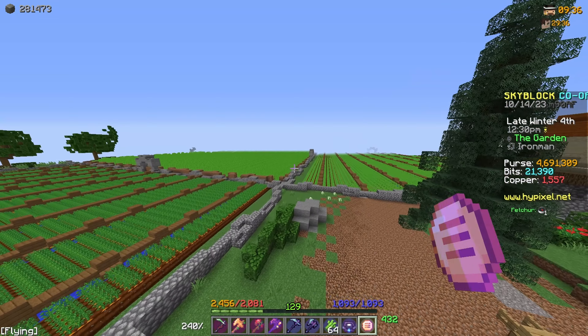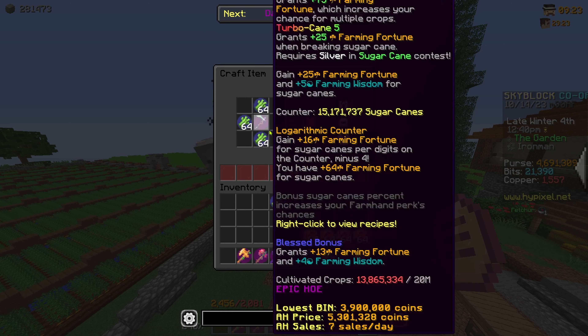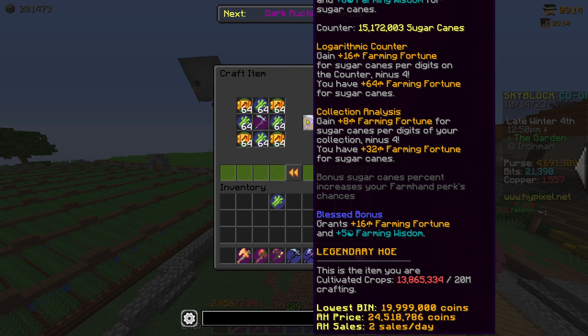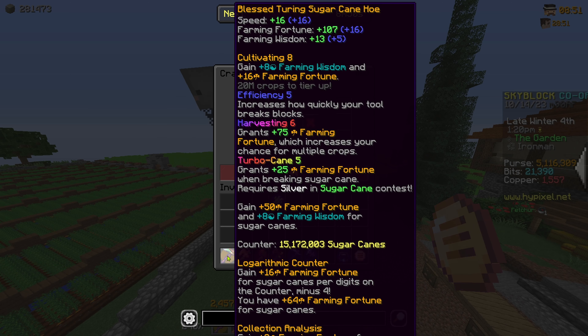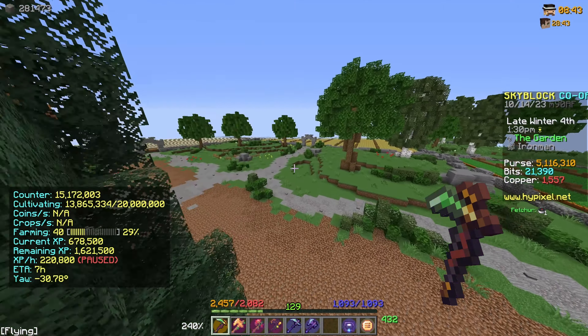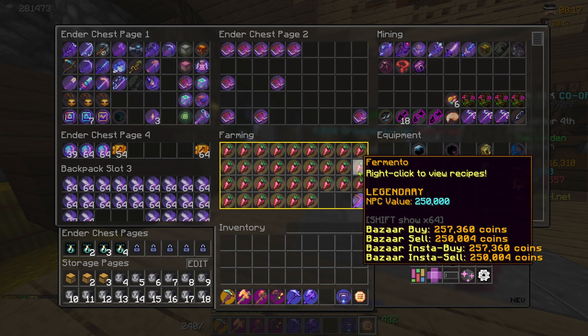I've been smacking sugarcane for a good while and we have enough enchanted sugarcane to upgrade this thing. It already upgraded itself to epic rarity, and now we're going to upgrade it to legendary with all this enchanted sugarcane — 24 million coins by the way, but it's going to be worth it. We gain eight farming fortune for sugarcane per digit on your collection minus four, and I have 32 apparently. I have turbo cane 5 on this, cultivating 8, and I'm not too far from cultivating 9 — though cultivating 10 is 100 million cane.